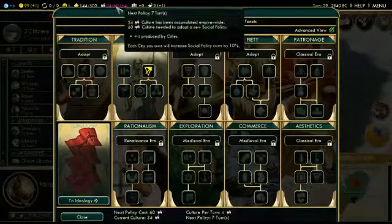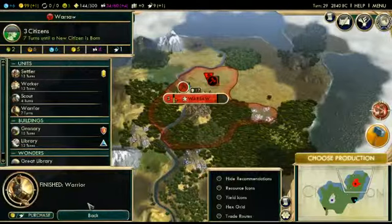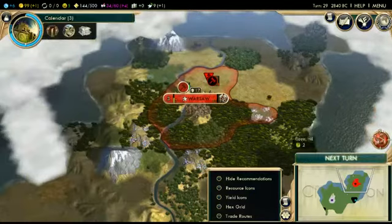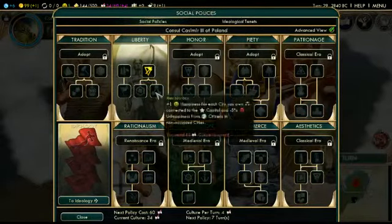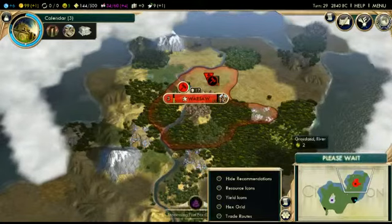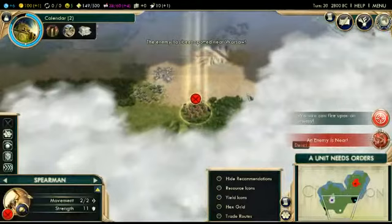You think Settler? Yeah, because we are two away from the free settler. How many more turns? Seven turns — this will time out well. Because we will have Representation before we found the second city, which is what you want.